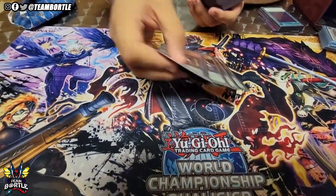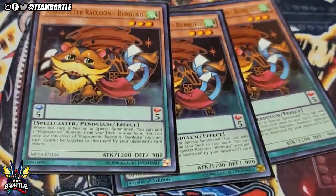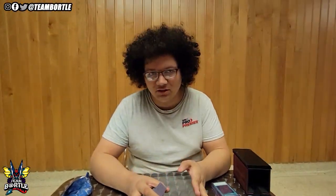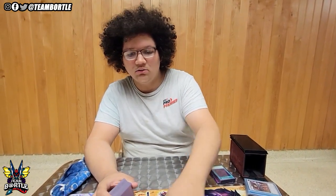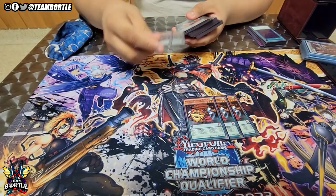Starting off with the best normal summon in the deck — literally won me two games — Buku. The reason it's the best normal summon is because it can't be targeted. Whenever your opponent gives you an Iblee going second, you normal summon Buku, and they can't use a face-down on it. Now you have information on what they're trying to do, same thing against Valer and Impermanence.